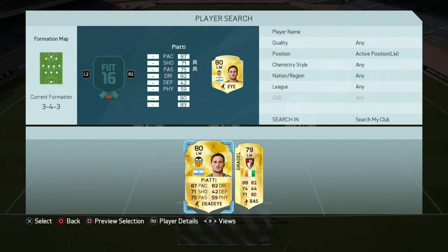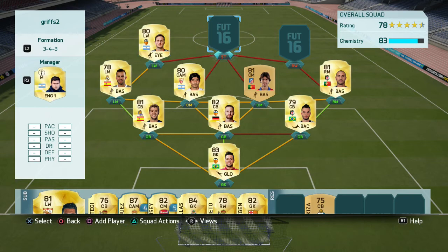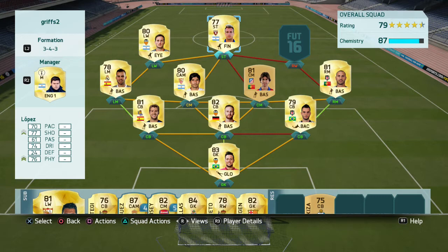Going on to my left wing, Paiati is just an amazing player — I put a Deadeye card on him and he plays brilliantly in the squad. Then there's Lopez — I originally just needed him for chemistry, but it turned out he's amazing. I put a Sniper card on him and he just turned out so good.